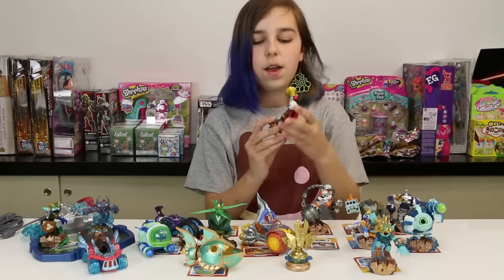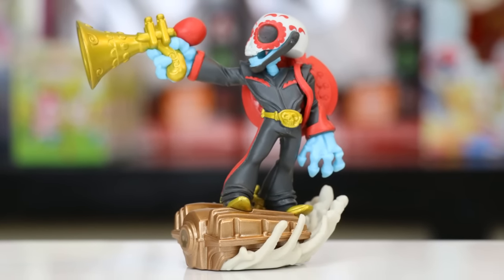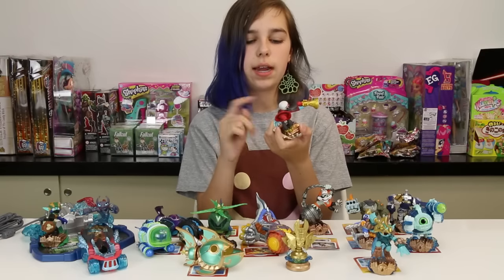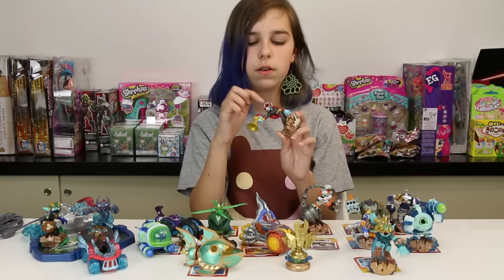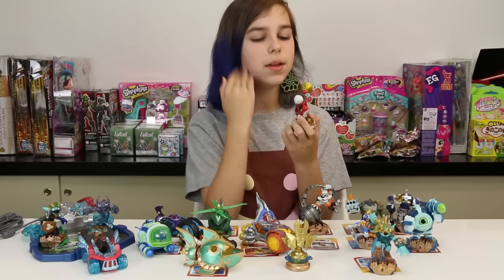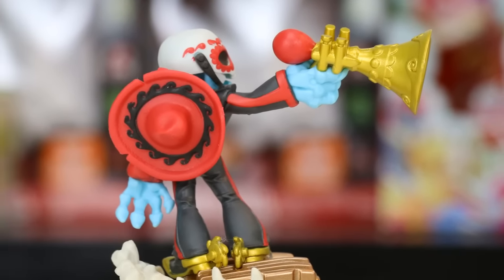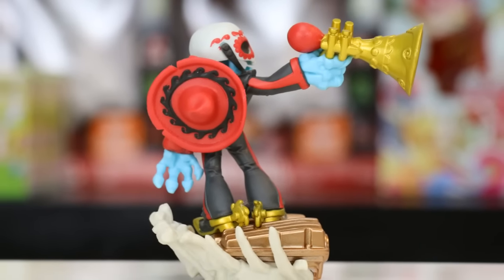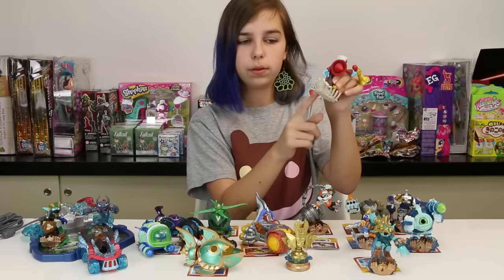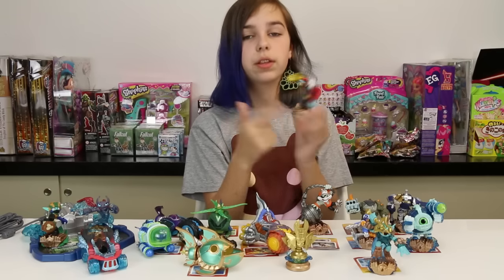Next we have Fiesta, who super charges the Crypt Crusher, and he is one of my favorite figures out of this bunch because he is just so awesome. I just now noticed that his sugar skull part is actually his helmet — that is so awesome! He's like a sugar skull kind of guy with a horn gun. He's got his hat on the back and he's an undead element with bones all along the back of his stand. He's really awesome and really fun to play with.